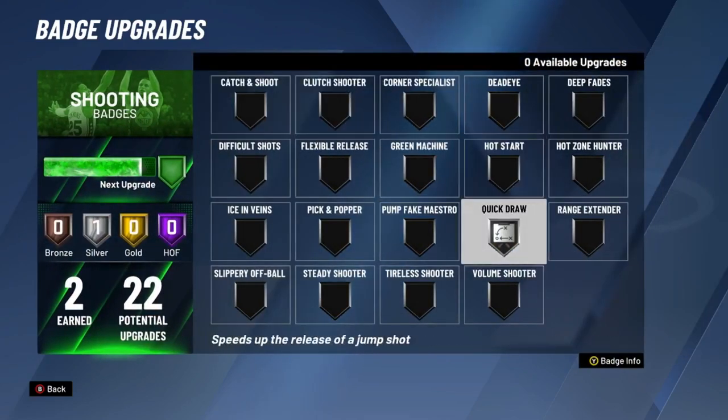If you want to get your shooting badges, the first thing you need to upgrade — don't let it be catch and shoot, difficult shots, range extender, any of that. Make sure it is quick draw, so you can actually be an efficient shooter and get your badges. That is the first thing I'm going to tell you: quick draw.